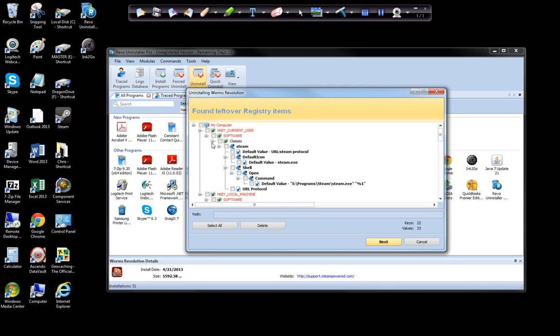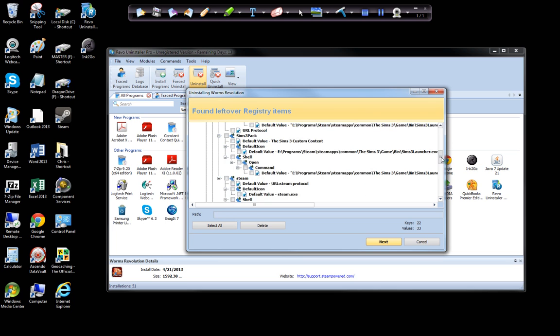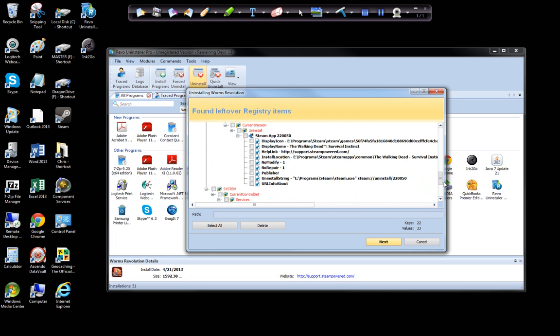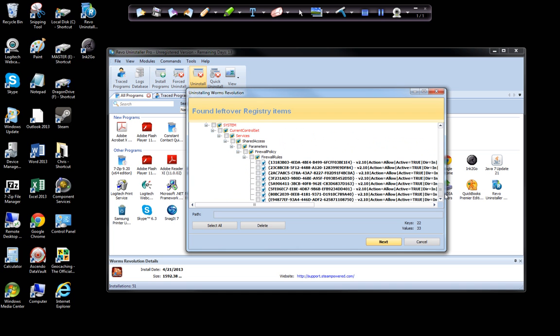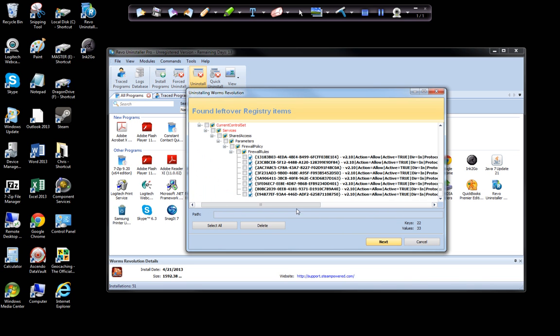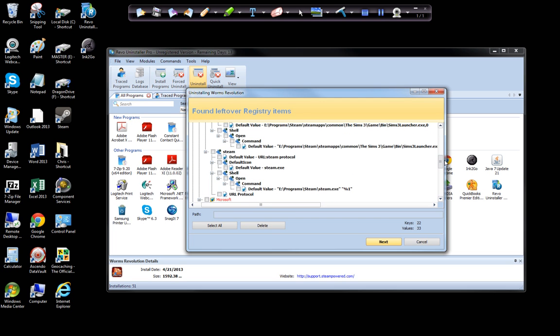Look at all this crap. Now it's telling me it's safe to get rid of Steam registries — I'm not going to do that. That's sort of weird. Usually it won't tell me to get rid of things related to other programs. It goes into the bold items. It looks like it might be leaving all the registry stuff here. I'm not going to get rid of My Walking Dead or The Sims 3. That's the first fail I've seen on this review of the program.